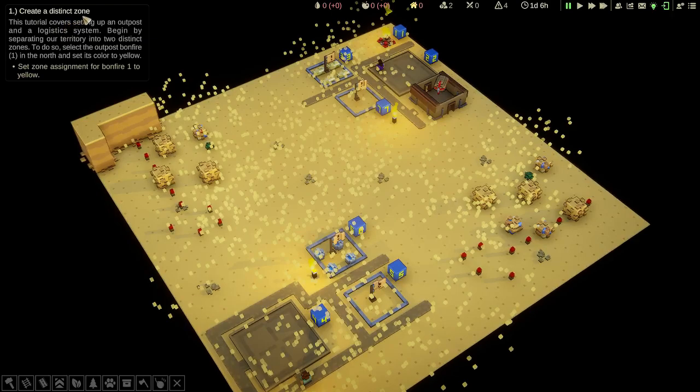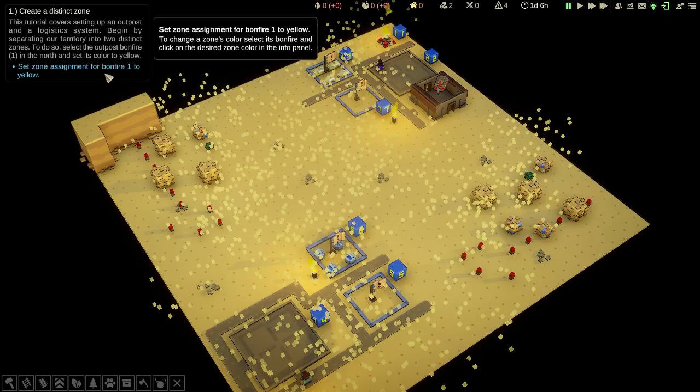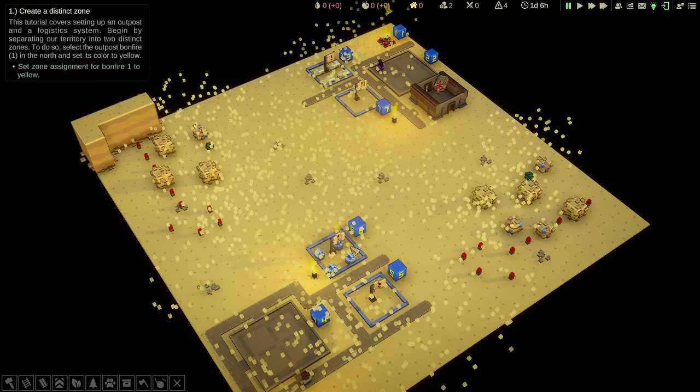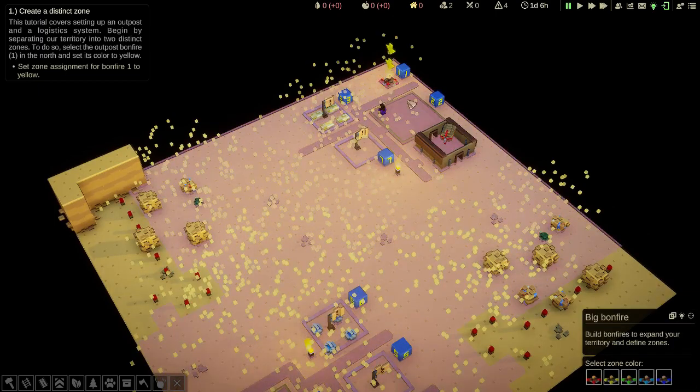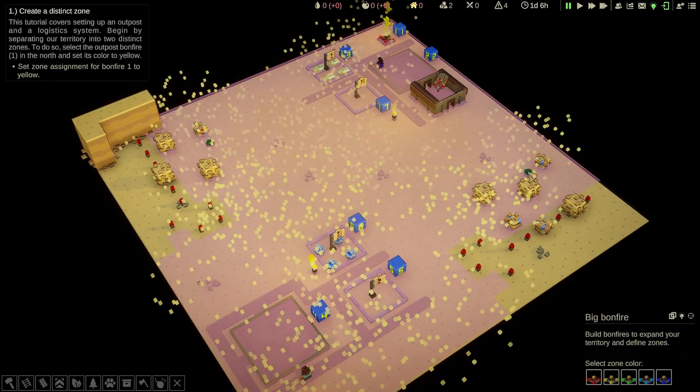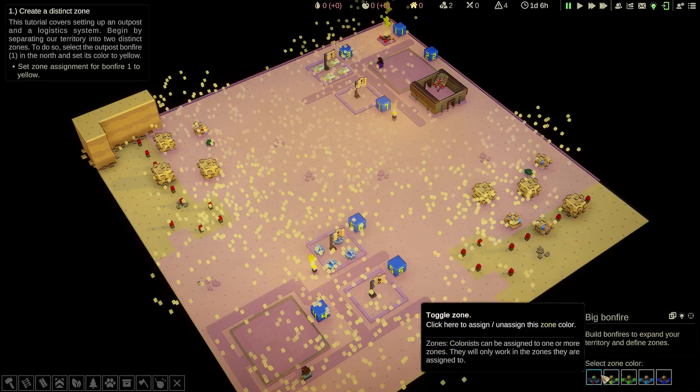Create a distinct zone. This tutorial covers setting up an outpost and a logistics system. Begin by separating our territory into two distinct zones. To do so, select the outpost bonfire in the north and set its colour to yellow. When I click this bonfire, notice the colour is all pink, and down here is where you can change its colour. It's told us to do yellow, which is the second box in.